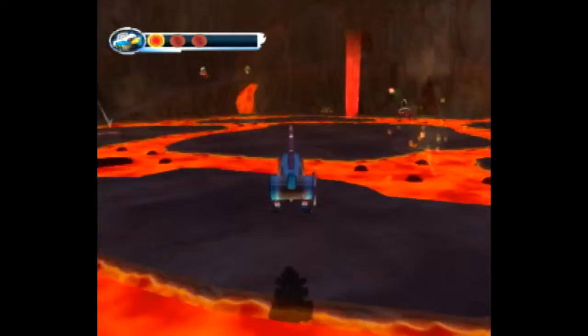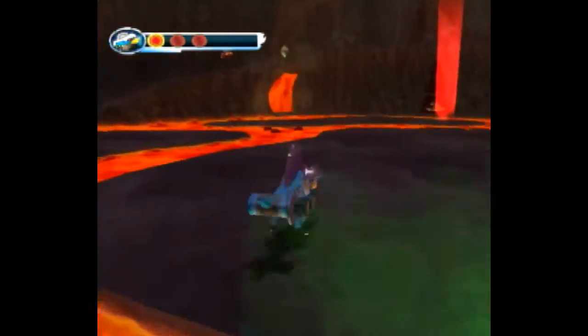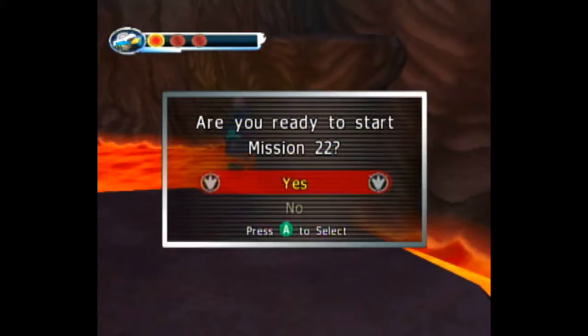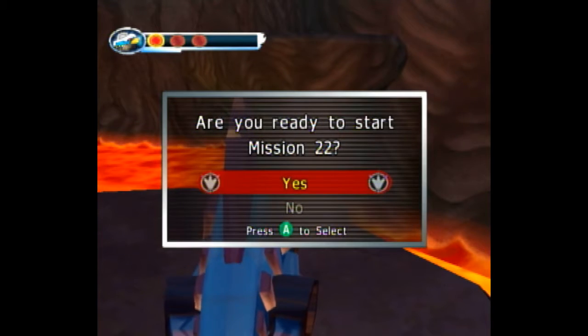But if you do end up back here, you can stay as Demetro and run towards the mission. Make sure to kill the tagger or else it will tag you. But you can start the mission while getting tagged and it'll still work out fine.